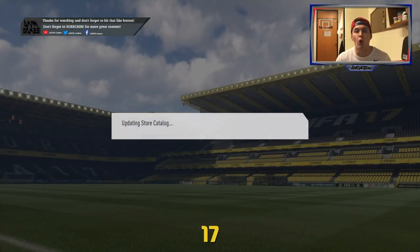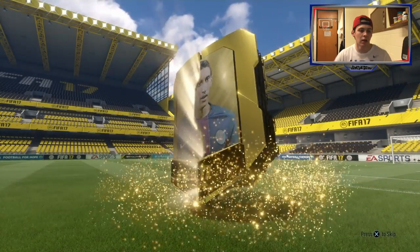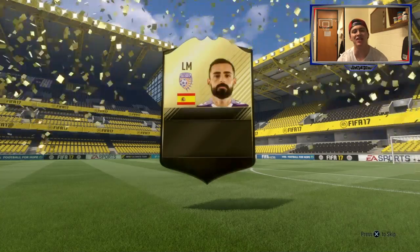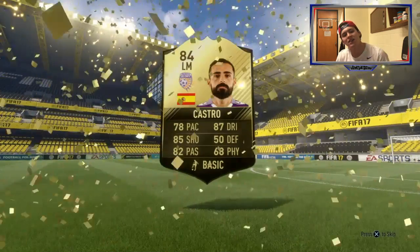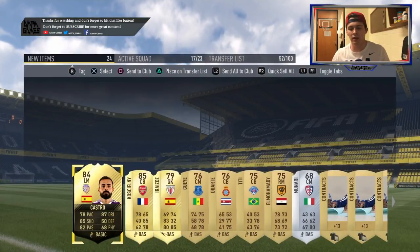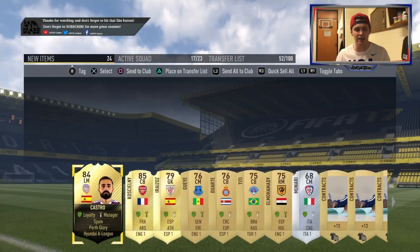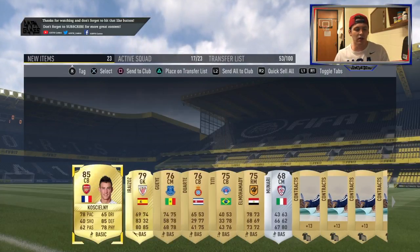That pack — boring, snoozer. Jumbo premium gold pack — what are we snagging? There's a big flare — in form! Piece of shit, Castro. It wasn't a walkout so I knew no Hazard — that would have been insane. If I had gotten that Mertens, oh my god. That would have been the second time I pulled Mertens because I pulled 87 in-form Mertens when he was in packs — that was insane. This pack is still amazing just from the Dele Alli though.